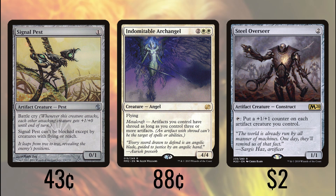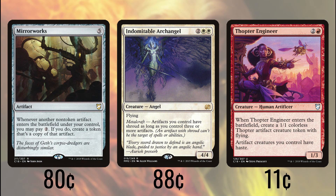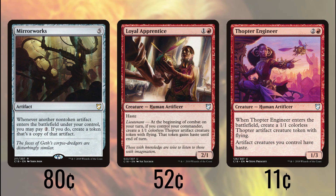Indomitable Archangel gives all of our artifacts shroud, while Thopter Engineer gives them all haste and brings a Thopter token with it, representing 8 power and haste for our creatures for only three mana. Mirror Works lets us pay an extra two when we cast our artifacts, and we get a token copy of it. Loyal Apprentice also gives us a Thopter, but does so at the beginning of each of our combat steps — getting a free 4/1 flyer every turn is going to get out of hand very quickly.